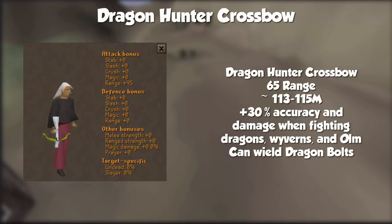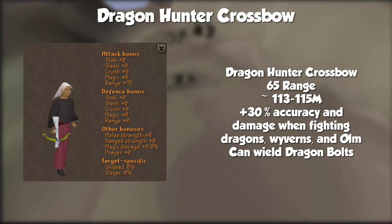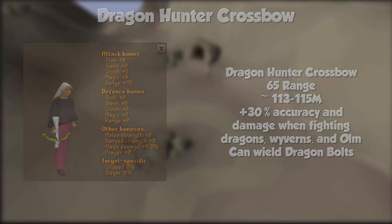Now let's move on to some of the more niche things about ranged. Dragon Hunter Crossbow — useful if camping Vorkath, Brutal Black Dragons, Wyverns, or as a stepping stone in your Chambers of Xeric gear progression. Very expensive at 115 mil, requires 65 range to wield, and gives you 30% more accuracy and damage against Dragons, Wyverns, and the Great Olm. This does stack with Void and Slayer Helmet bonuses, so if you're killing dragons, it's just a good piece of gear to have.